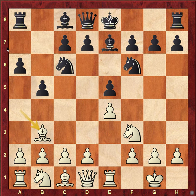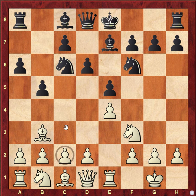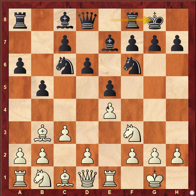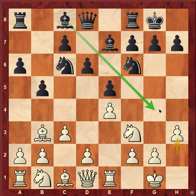Instead, d6 was played. White went c3 — the main idea of this opening is to put a bishop on c2 and use it on the c2-d4 diagonal. Black went castle and h3 was played to avoid any bishop g4 idea.